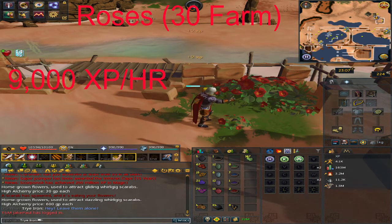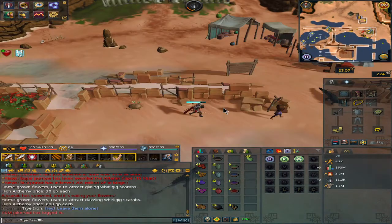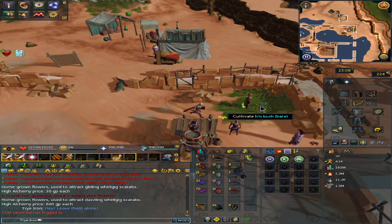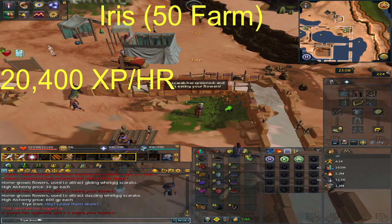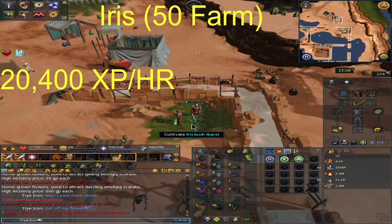Now let's go to the next spot — head directly east from the roses. Once here, you'll see an iris bush, which requires 50 farming. Remember to watch out for scarabs. The experience rate you can expect here is 20,400 farming XP per hour.